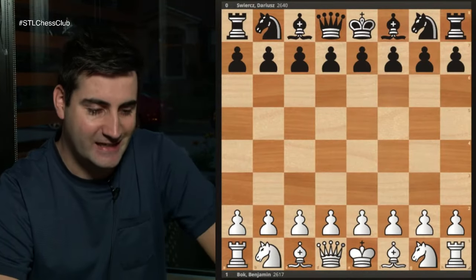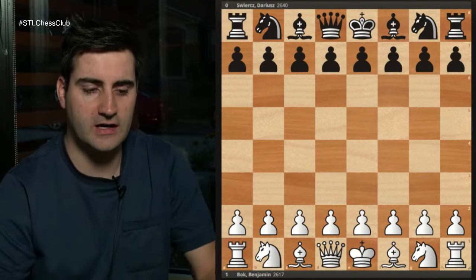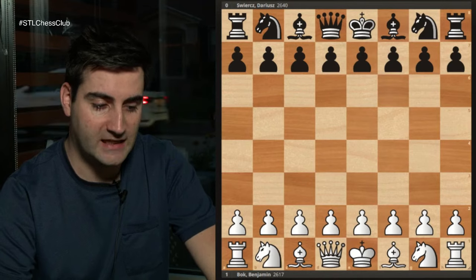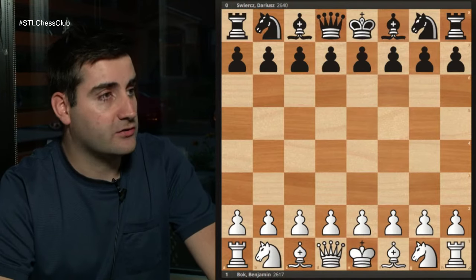Hello everyone and welcome to tonight's lecture: Grandmaster's Choice. In this lecture I'll be going over some games I've played recently, and I hope all of you will learn a lot. I'll be teaching you how to outplay your opponent in the middlegame — both those here in the classroom and online. The first game I wanted to look at is one I played recently against Darius Swierz with the white pieces, played in the Summer Chess Classic here in St. Louis, which hosts classics for players rated over 2600.